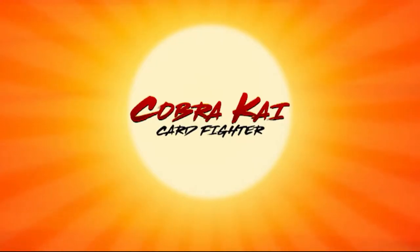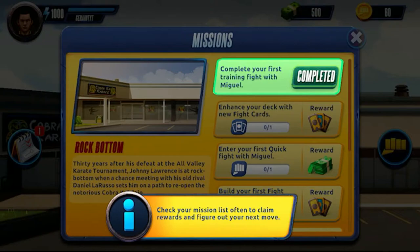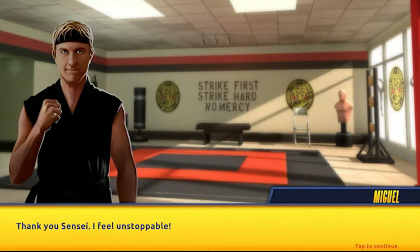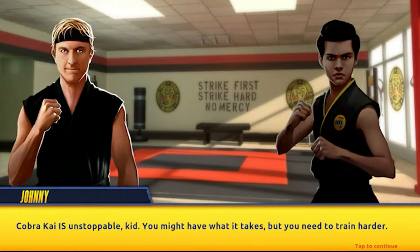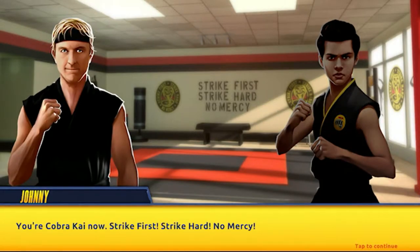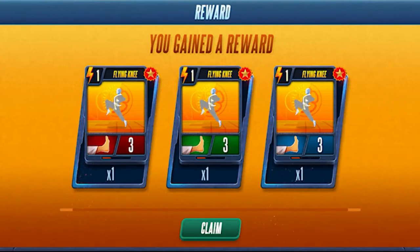The mission list is where you see your tasks and claim rewards for any completed tasks. Claim your reward now. Check your mission list often to claim rewards and figure out your next move. We just completed the first one — 'Complete your first training fight with Miguel.' While you're still breathing, you might have potential. Thank you Sensei. Cobra Kai showed me the way. We get three new cards — the Flying Knee, all in red, green and blue.